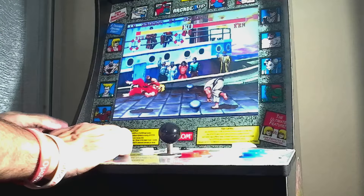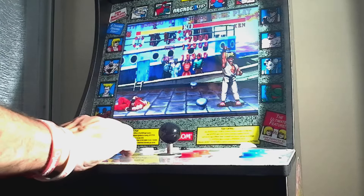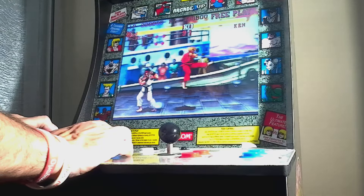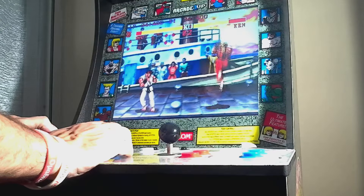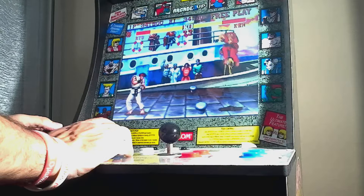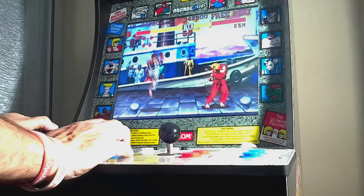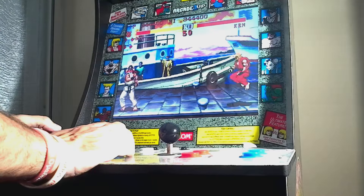Ken is dumb — I said it. Look at his AI: he has all those weapons and doesn't even know how to use them. See, he's just jumping around with no reason. In the next round I'll give you a little present — it'll be his own medicine, his Shoryuken.